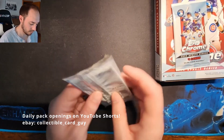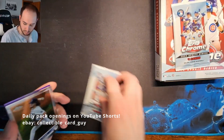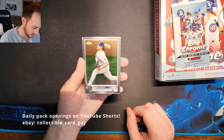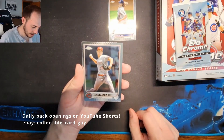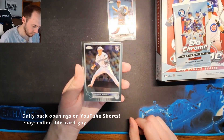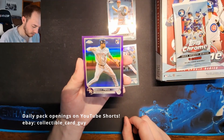Pack 22: Dustin May, Tyler Malley, George Kirby Rookie Card, and Jeremy Pena Rookie Card Purple Refractor.